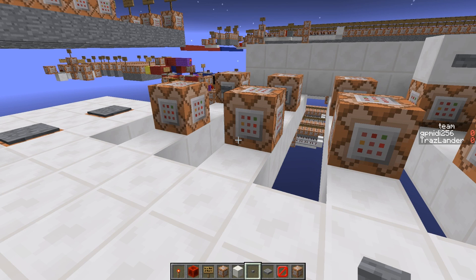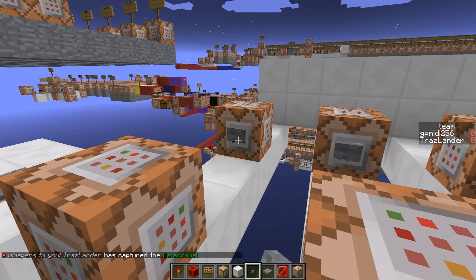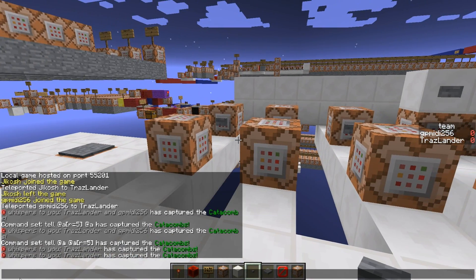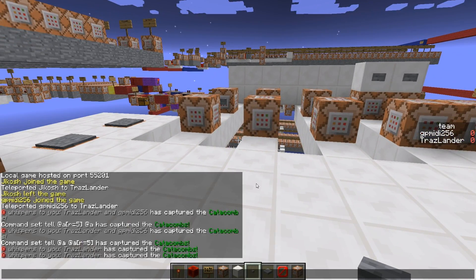Hello guys! So last episode I got a couple comments about this. This is something I was using — a whispers command that whispers the player name who has captured a capture point for the map we're working on, ramparts.